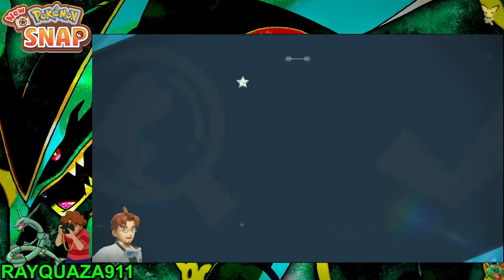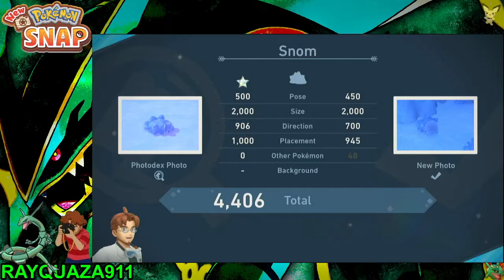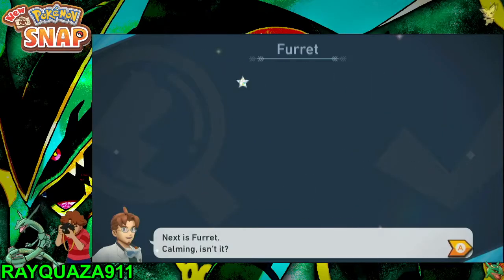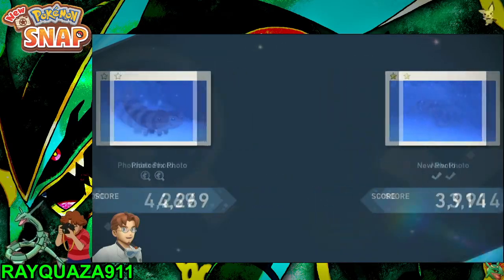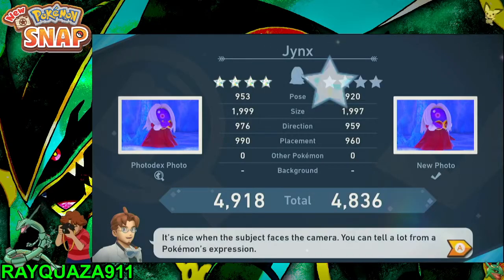Frostlass is a bit tricky, but in this area you have to go through everything quickly to get all the Pokémon snapped at least once. And then the Furret and Eevee as they're running through — get some nice pictures of those. It's going to take a bit of practice to time them.